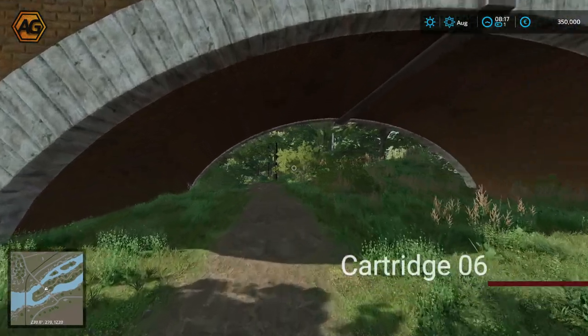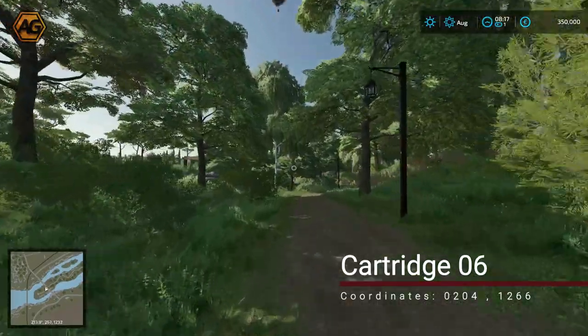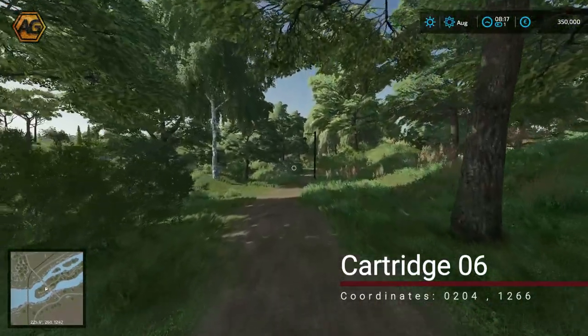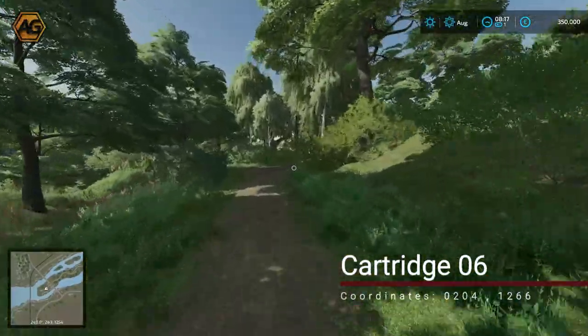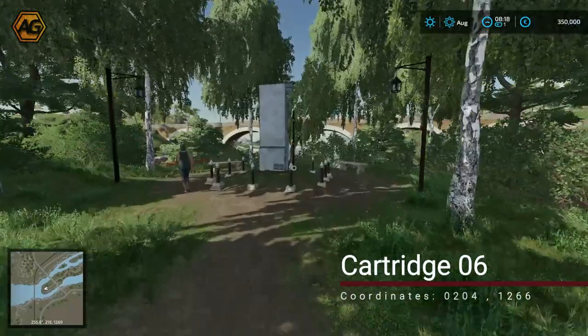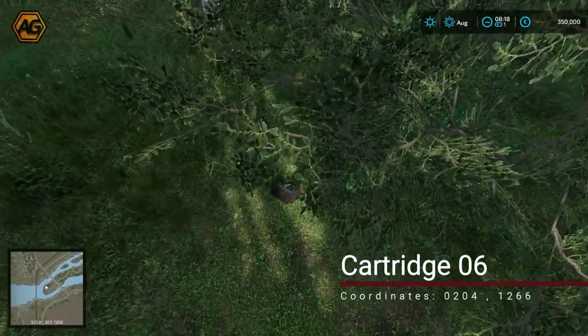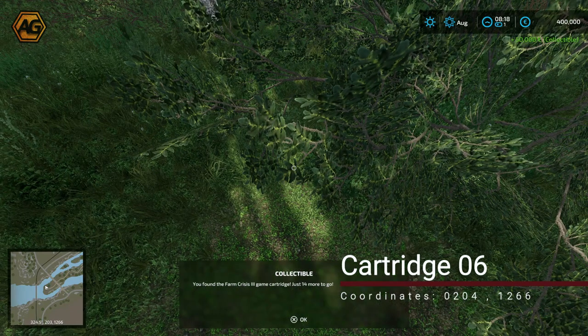Our next location brings us out onto the little long slender island in the middle of the river. We head right to the very left-hand side along this path. At the end there's a little monument of some description — ignore that — turn over here on the right and you'll find the cartridge just under the edge of a tree.